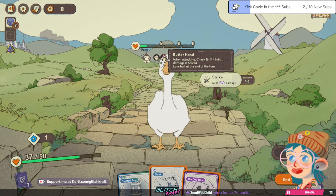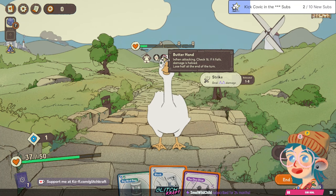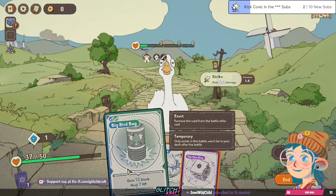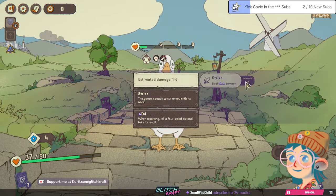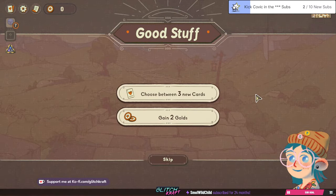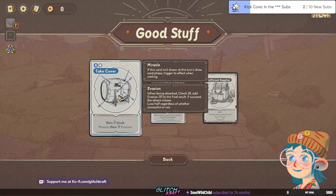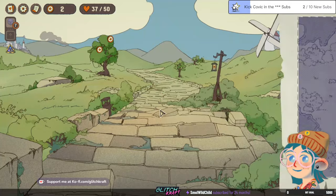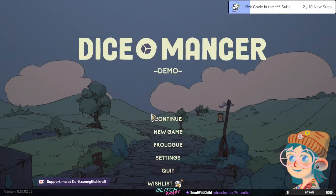Ah right, so I gave them Butter Hands — so they need to check 16, and if they don't, their damage is halved. Oh, that's cool! We'll kill them. Nice, okay — I've seen enough of this demo, we're moving on. I like it though, very cool. Kind of Slay the Spire, but different. Yeah, it's good.